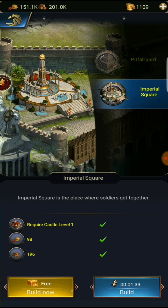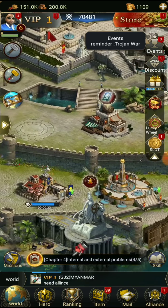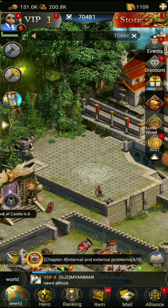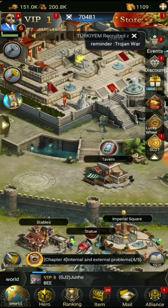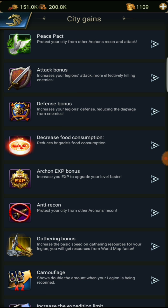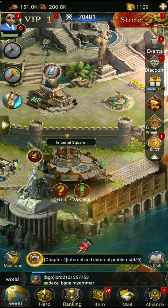The imperial square is going to be good - let's put that right there. This is the place where soldiers get together. Upgrade to increase expedition limit. The pitfall yard is where you can build defensive facilities. I should have planned the layout better - I want to swap this out. There might be a move button if you click city info.